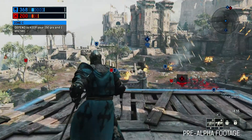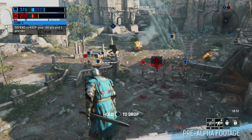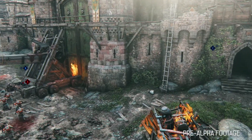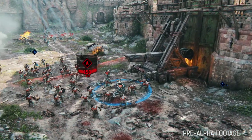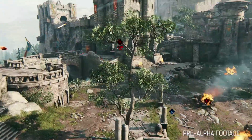Now that I've completely annihilated the attackers of Zone C, let's take an overall look at the battle. Looking out over the map, you can see that my team, the attacking team, has just captured the central zone at Zone A, and my teammates are pushing a little further and capturing Zone B.